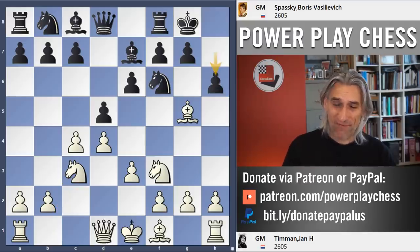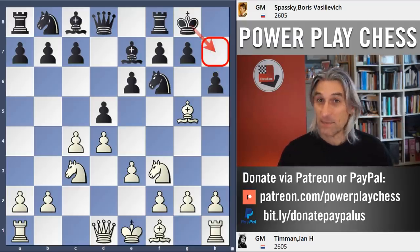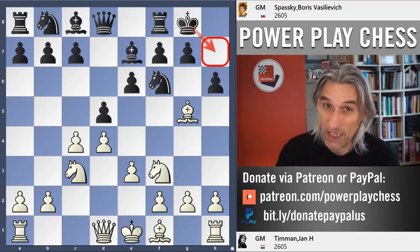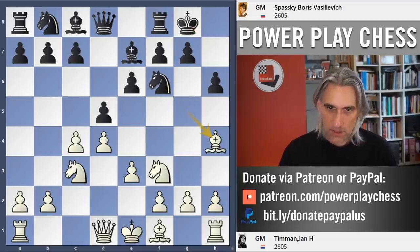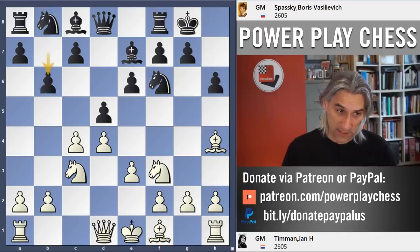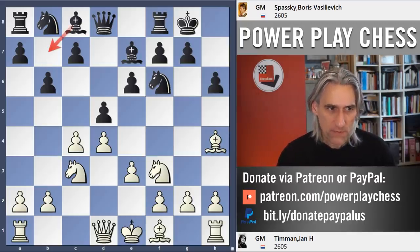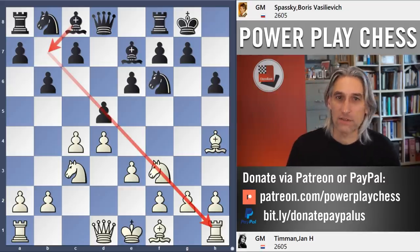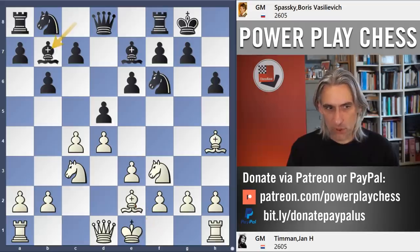Pawn to h6 — it's very useful to throw in this move because in the middle game it's nice to have an escape square for the king so you don't get caught out with back rank tricks. We're very happy if white gives up bishop for knight in this position. Bishop comes back to h4, and now pawn to b6 — the so-called Tartakower variation where this bishop comes to the superb long diagonal and turns into a monster piece. Bishop b2, bishop b7.